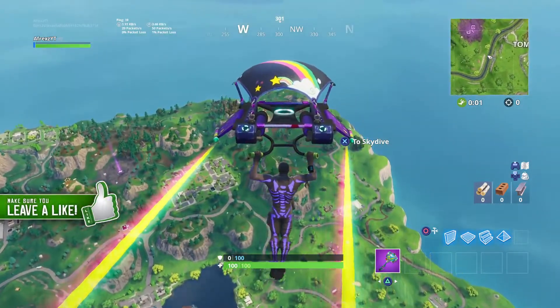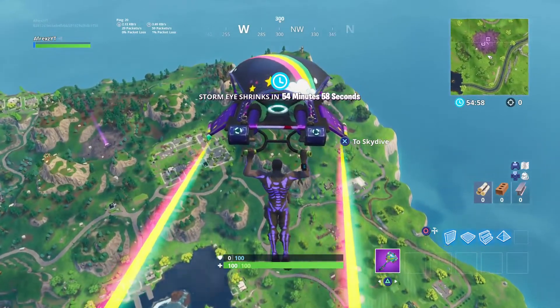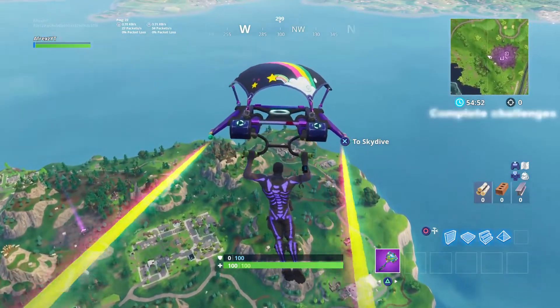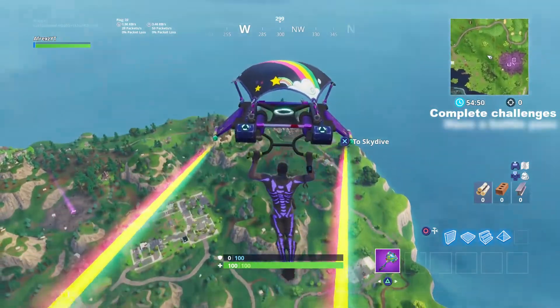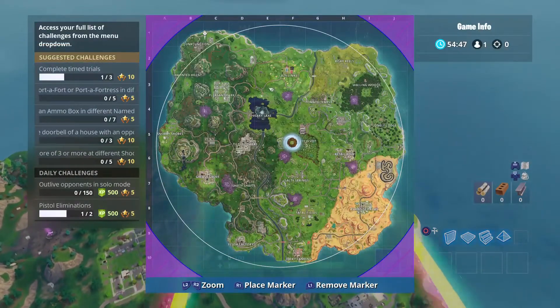We're going to be here every single week showing you guys the challenges or the secret battle stars. It is very simple guys — all you got to do is complete your challenges, have a battle pass, and of course you got to come over here to Jump Junction.